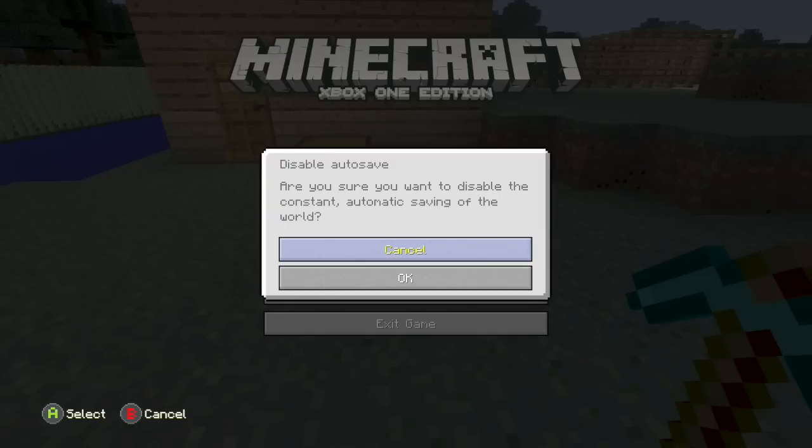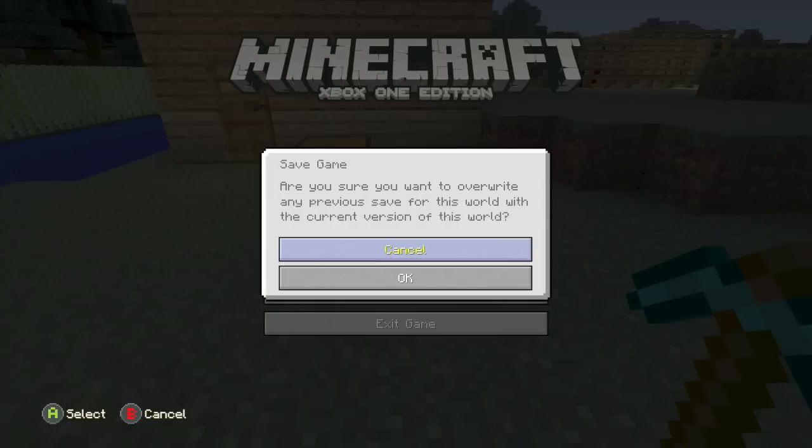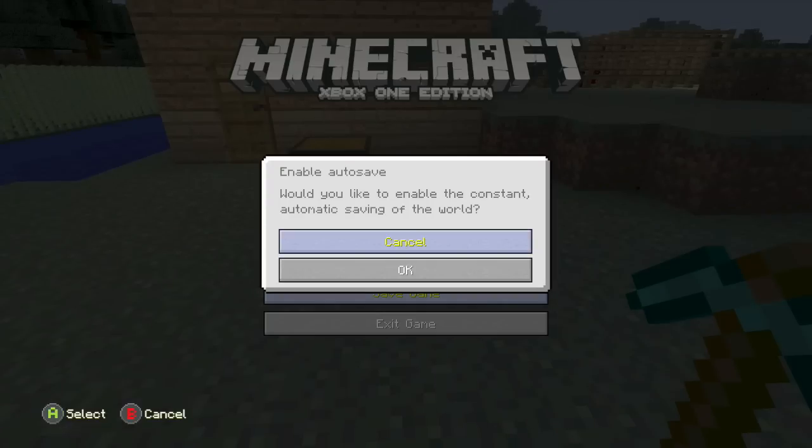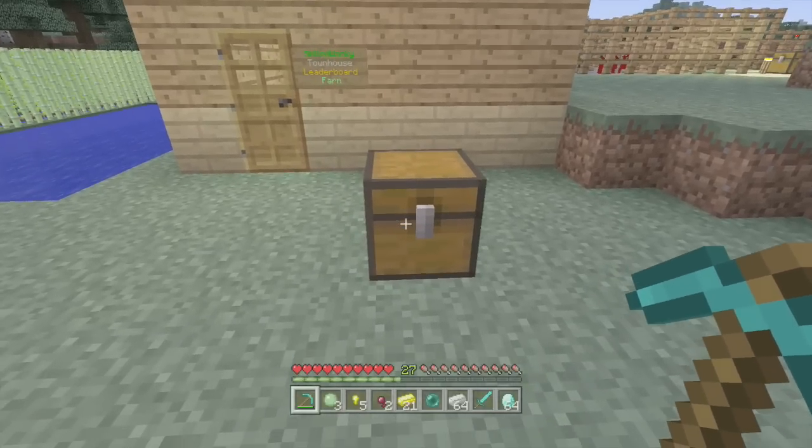After that, go ahead and click on it — click disable autosave, click okay, then click save game and click okay. You're also gonna want to enable the autosave after that, then click okay, and it will save the level.